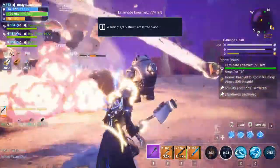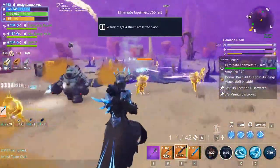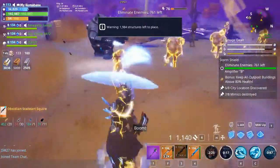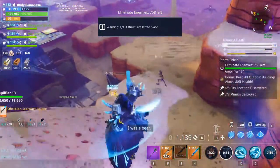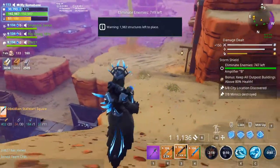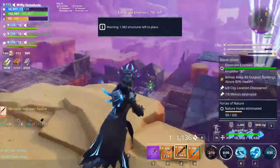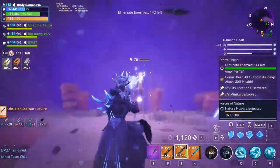The second wave starts and we have to kill 800 zombies — it went pretty good as well. But there were a lot of smashers, so I switched from my 106 to a 130 because the smashers are so annoying. They keep coming right after each other, so many smashers.